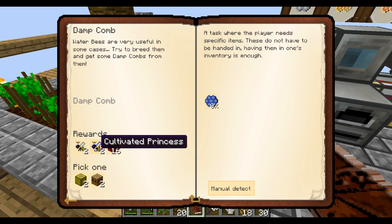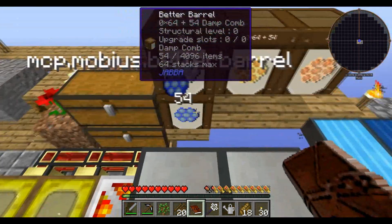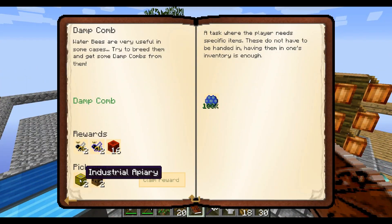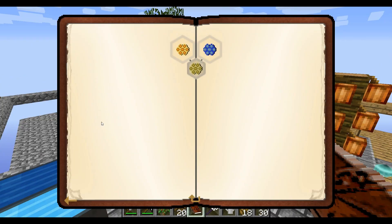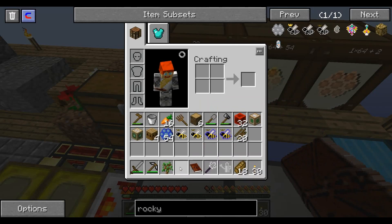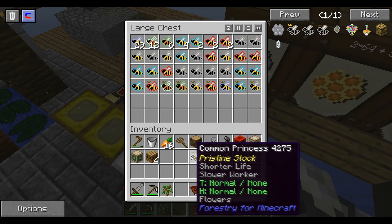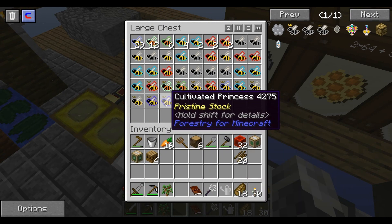Nice. So I can go ahead and just pull all these out. I'm going to grab the Apiaries again. Now let's put the Damp Combs back inside. Now I have two Common Princesses and two Cultivated Princesses.